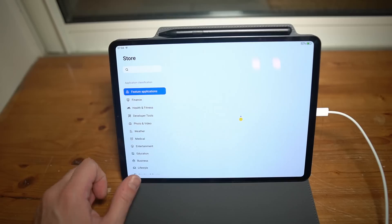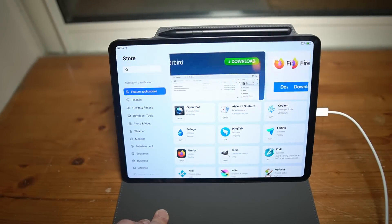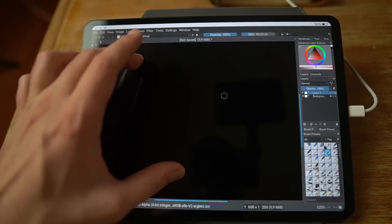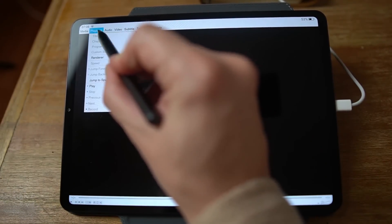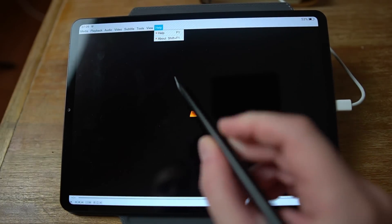A few bugs have also been fixed, though I wasn't really affected by them. In terms of applications, the JingOS Store now loads a lot faster and got a few more apps, including Ocular, Rhythmbox, VLC, Kodi, Krita, and MyPaint. It's still relatively empty and the apps aren't optimized for touch — VLC has super tiny controls, Ocular has a super small menu bar — so I'm not sure why they're adding apps one by one when nothing is really optimized for the tablet anyways.